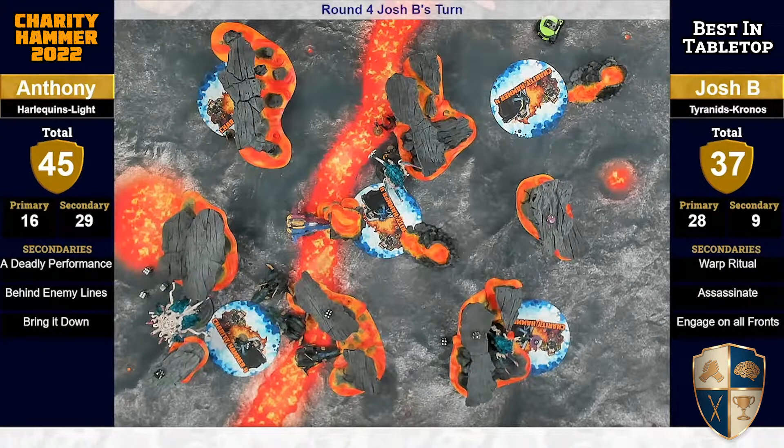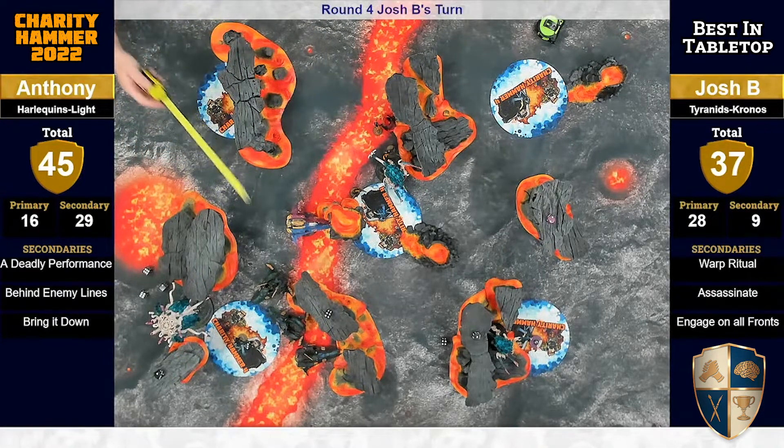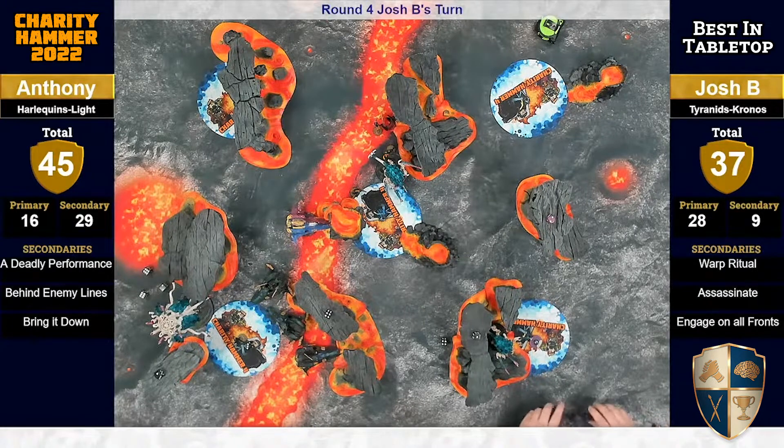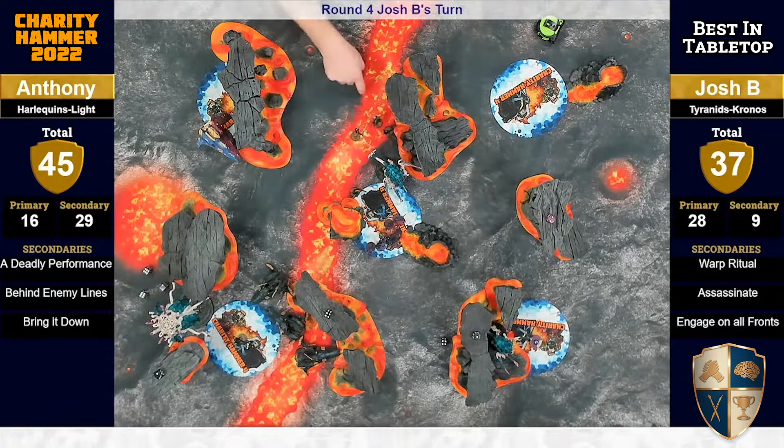Josh needed more on primary. He really wasn't able to make War Patrol happen, and Engage didn't happen either. It looks like we're moving into Anthony's turn — the Void Weavers are probably falling back from the Tyrannocyte along with the Shadowseer. There's maybe an advance roll going on. A Troopmaster is moving from the upper left objective to the center objective. Probably some split fire — shots going at the Carnifex midfield and shots going at the Tyrannocyte to clear them up.